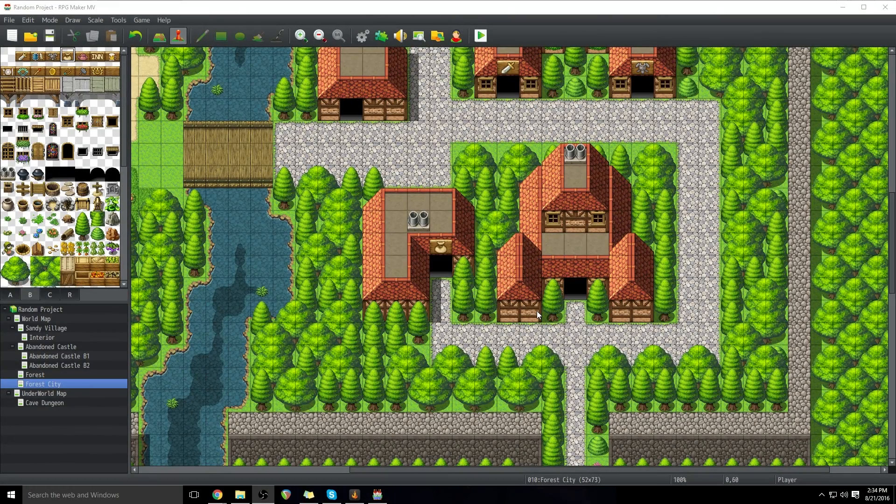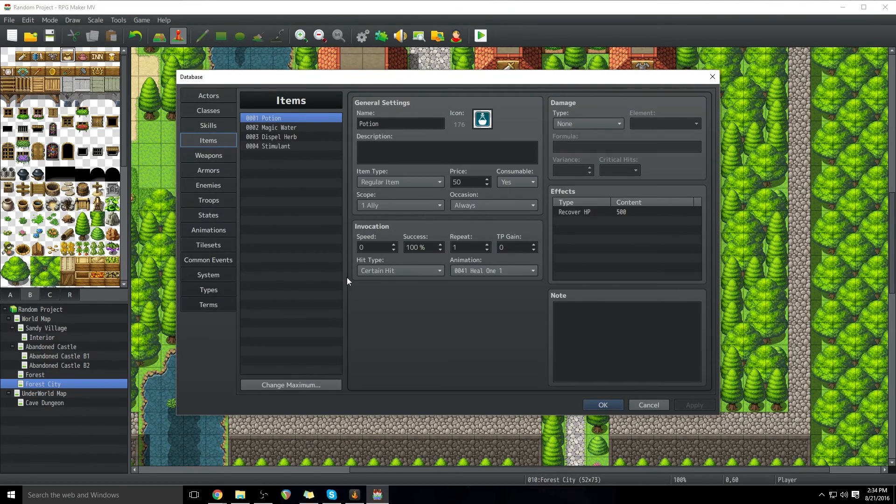We're here in RPG Maker MV like usual. We'll come up here and go to the database. Make sure that you're in the Items tab. We're going to go ahead and create a new item — go down to Change Maximum, increase it by 1, and now we have an empty item here.